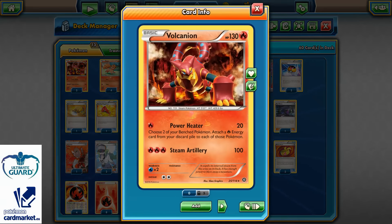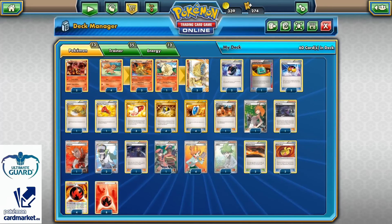I have 2 copies of Volcanion with Power Heater so I can start with it turn 1, equip Muscle Band, strike for 40, and attach 2 energies from the discard pile to my Vulpix. I really like that option.